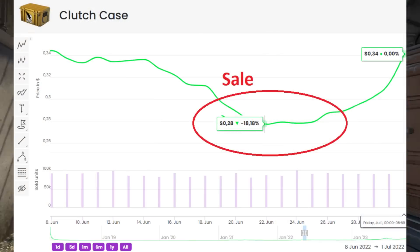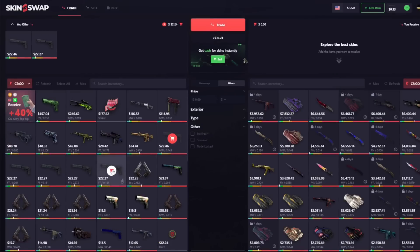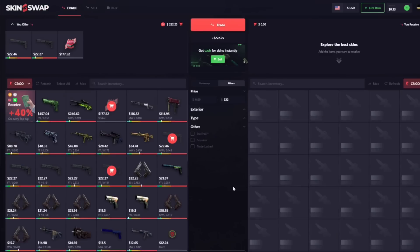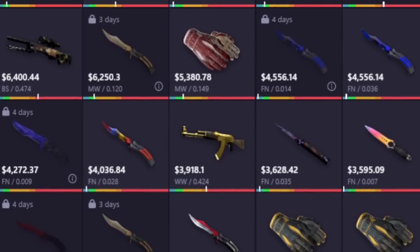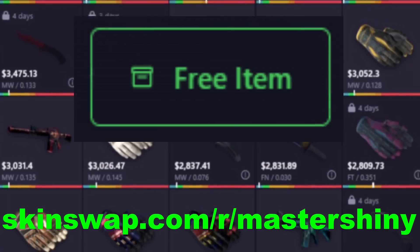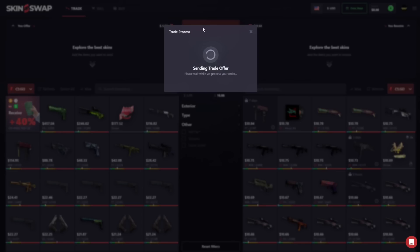Quick word from today's sponsor — Skinswap. Skinswap is the premier place for CSGO skins and Rust skins. They've got a trading feature with highly competitive rates, a super easy to use selling feature, and if you're looking to deposit today you're going to be getting a 40% bonus on your deposit. Sign up with the link in the description and you'll get a free case worth up to $150.